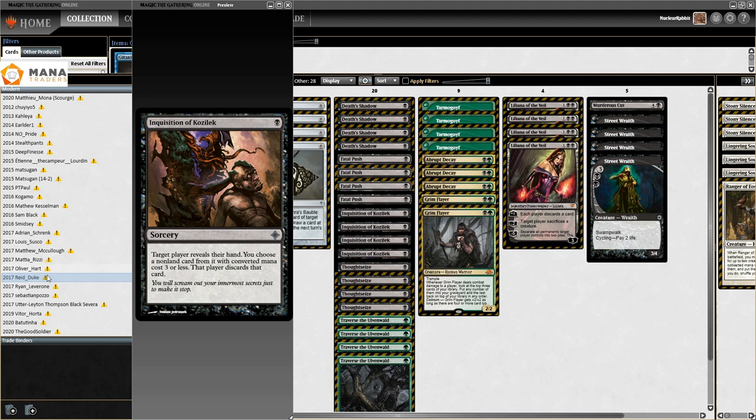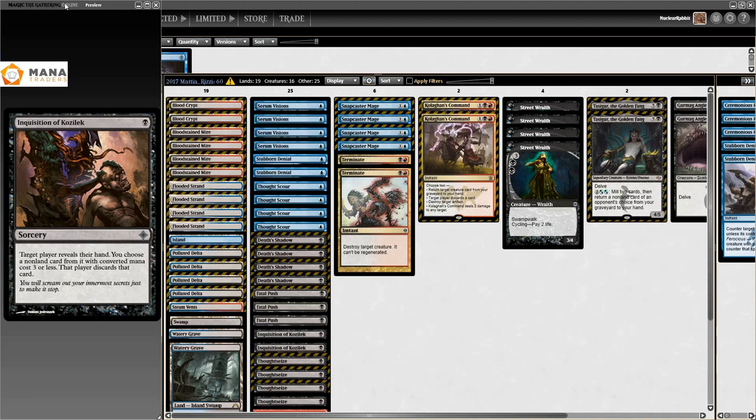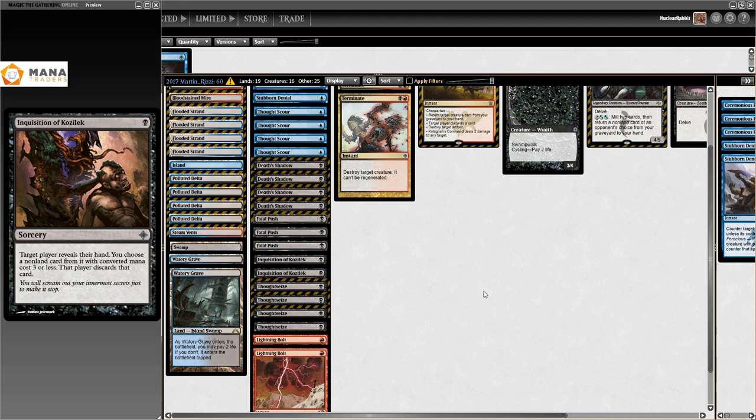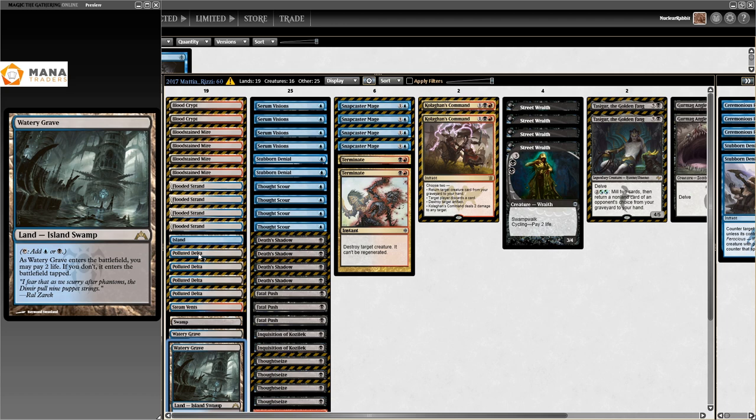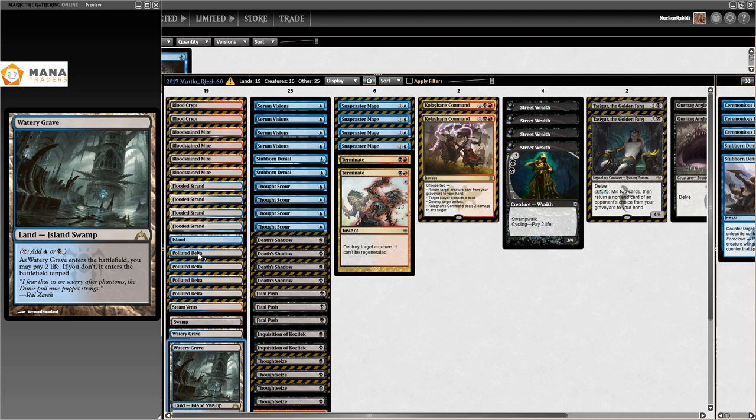Then we go to the 28th of May 2017 for GP Copenhagen, where Mattia Rizzi wins the GP with this list. This is just Grixis Shadow as we know it - there are some Terminates in here which aren't really a thing anymore, but for the rest just actual factual Grixis Shadow. Also Flooded Strands in there - apparently he just didn't have Scalding Tarns, but it doesn't matter in this deck.